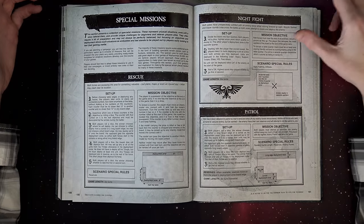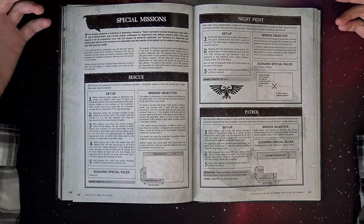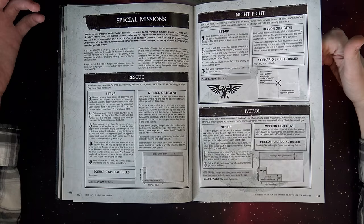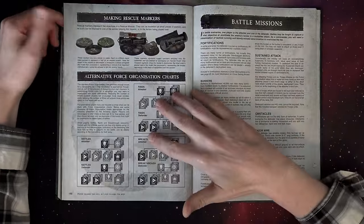These were some of the special missions: rescue, patrol, night fight. A lot of these things were scenario special rules that you triggered off — you didn't just roll for them to get them. That was really interesting. Rescue was a tough one, I remember playing that. Patrol was also a tough mission.